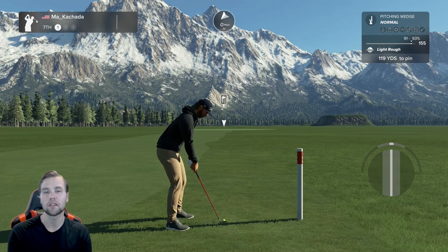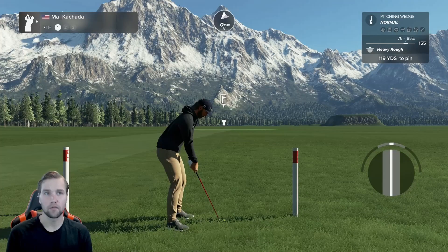Now I'm in the heavy rough with the 97 overall pitching wedge, and I'm only getting 76 to 85 percent. So in a lot of situations you're really not getting that much of a benefit from your lie range. You're a little bit tighter in your dispersion of percentages, but in the heavy rough and light rough you're really only getting a one or two percent bonus.